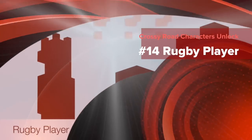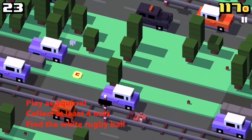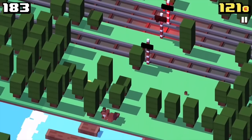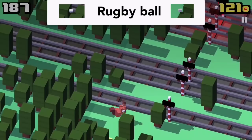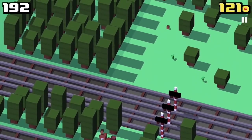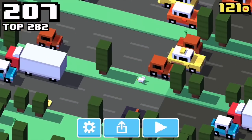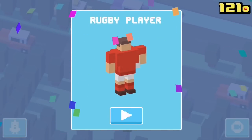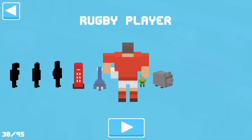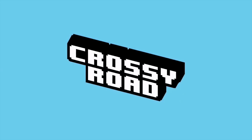To unlock the Rugby Player, you have to play as the UK and Ireland character Squirrel. Collect at least 4 nuts first — you can collect more, but 4 is the minimum. Then look for a white rugby ball in the trees. Go near the tree and the rugby ball will fall down. Once you die after that, the rugby player is unlocked. In gameplay he appears in the UK and Ireland environment alongside Nessie and the Leprechaun.